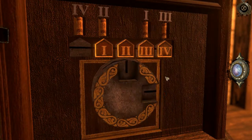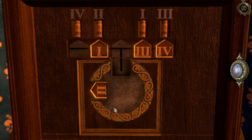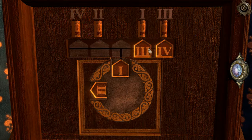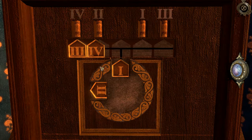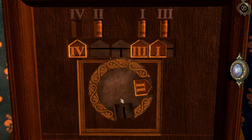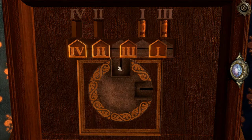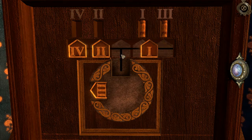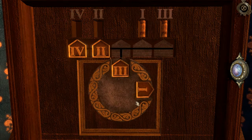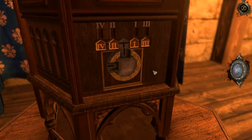That looks like we can rotate it. So we can do this and then rotate — very nice. How should we do this? Try and get the least number of moves. Let's do it — so four first, like that. Here we go — line you up, line you up. I think this is the smallest number of moves: one, two, three, and four things in the right slot. There we go.